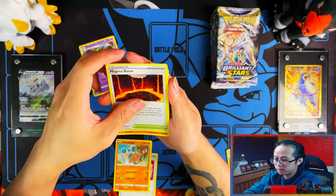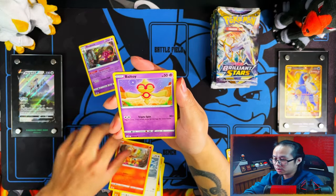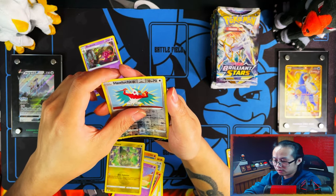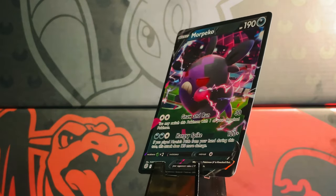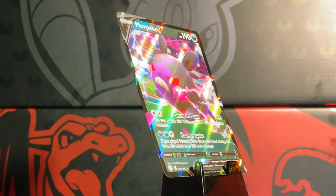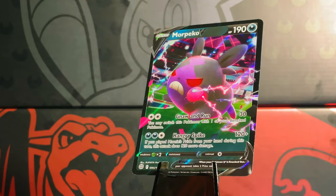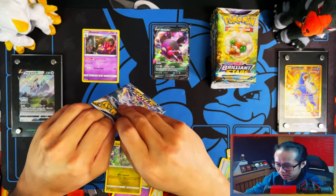Getting into the pack now — Chimchar, Baltoy, Axil reverse Hawlucha, and some other commons. Hmm, I'm hoping this isn't going to turn out the way I think it's going to turn out. I really hope it isn't.